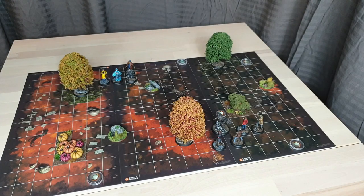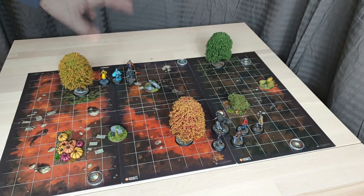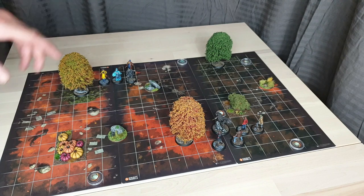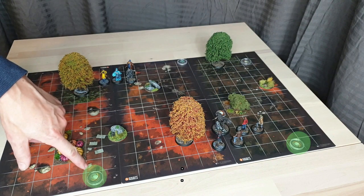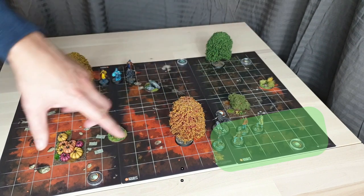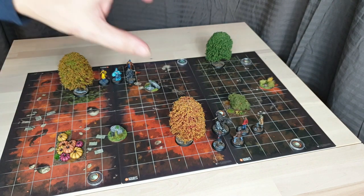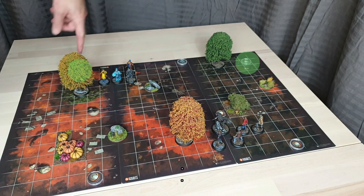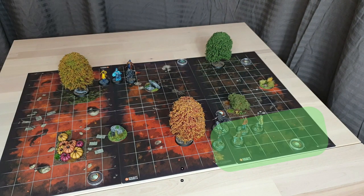Here's the game board set up for tonight's game. I'm going with a side-to-side deployment with a little bit of an offset. I've already drawn the objective markers — the Ministry of Magic have Recover, Treasure Trove, and Find the Lair. Recover is this one over here, Treasure Trove requires a Wisdom 10 challenge, and Find the Lair is about getting into your enemy's deployment zone. The Snatchers have Priceless Treasure, Treasure Trove with two markers, and Defend — they want to stop enemies getting into their deployment zone by the end of the game.